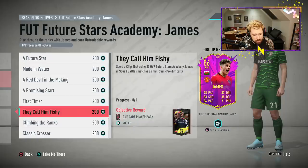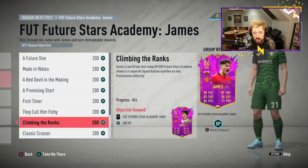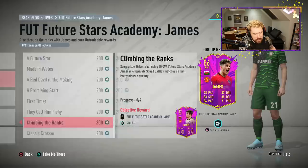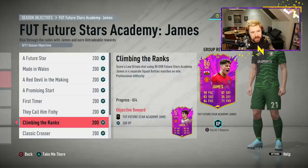You can do both the volley and chip shot in the same game on semi-pro difficulty. The last thing to get Daniel James is score a low driven shot using the 80-rated James in four squad battles matches — not wins — on minimum professional difficulty. A low driven shot is L1 and R1 together. Score that and you get the 82-rated Daniel James. Interestingly, EA don't tell you here — unlike with Ødegaard — that this version upgrades to four star skill moves, up from three stars.